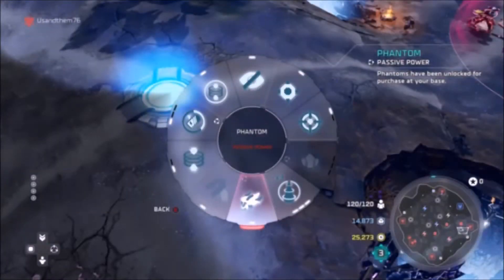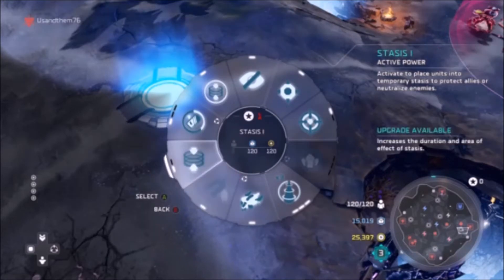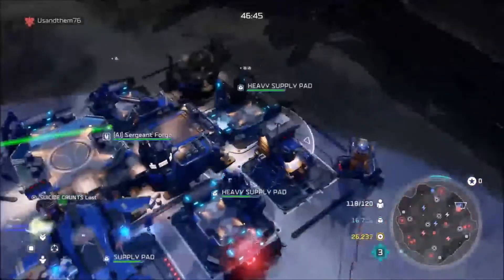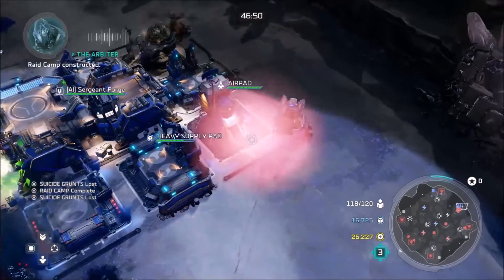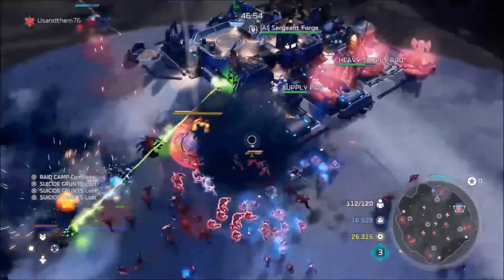The fifth one allows you to build phantoms. The sixth one is Elite Spirit Assault, and it allows you to drop down 4 veteran elite enforcers wherever you would like. The seventh one is Stasis, and it creates a little stasis field that stops any units or buildings inside from working, taking damage, or shooting. This will also make friendly units ignore enemy units, and enemy units also ignore your units that are inside of the Stasis.